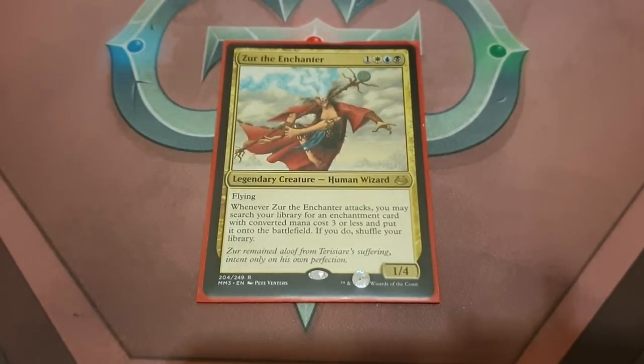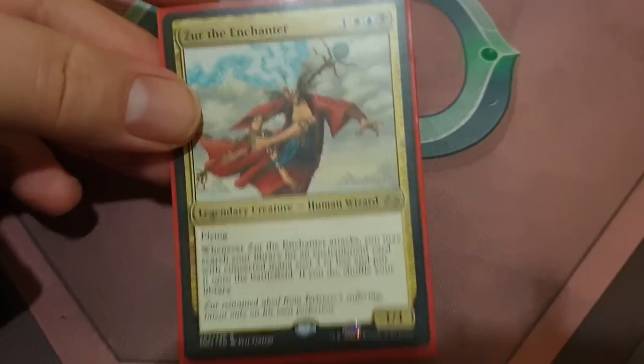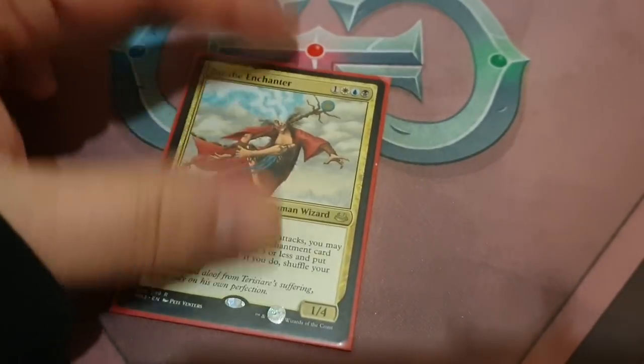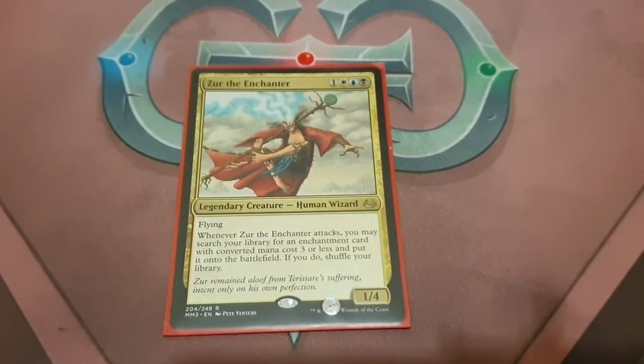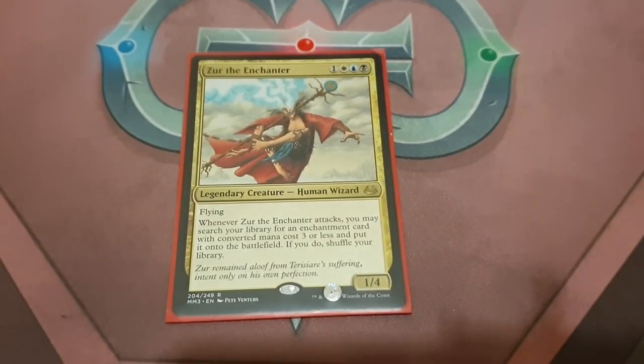Hey, what's up nerds? This is Chesh here from Command of the Gathering, bringing you another deck tech. This time it's going to be Azur the Enchanter, Tokyo Drift. Before I go into it, hit that subscribe button if you like this, and don't forget to make a comment down below. Visit our affiliates at puremtgo.com — there will be an article about this on there, most likely about 2,000 words. And use code CHESH10 at checkout when you go to inkedgaming.com.